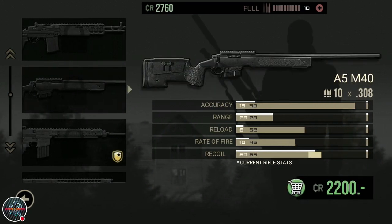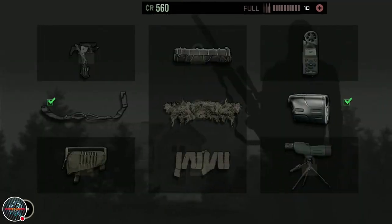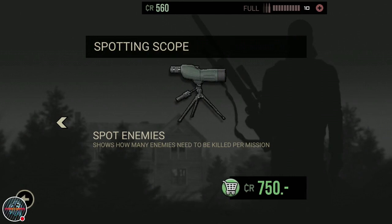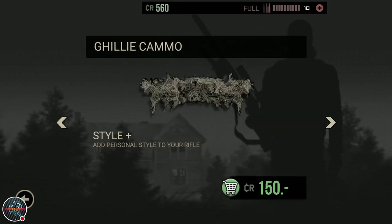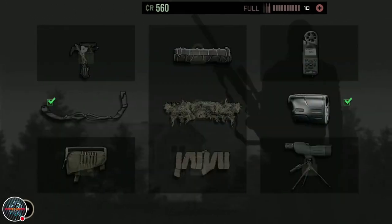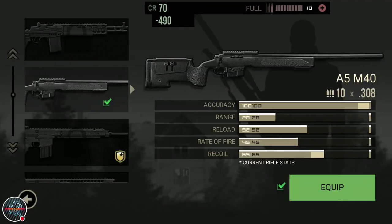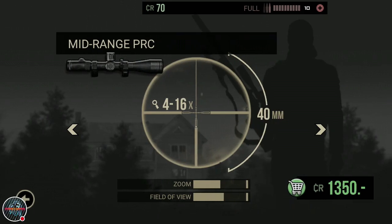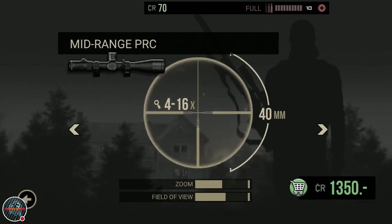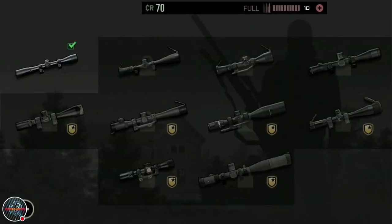This is probably 2000 coins - okay, I have that much, I'll get it. I have 560 left and I'll try to get another equipment. A spotting scope shows how many enemies needed to kill, and the ability to mark where the bullet hits from wind - I should get this, it's very helpful. I'll get this for good accuracy.